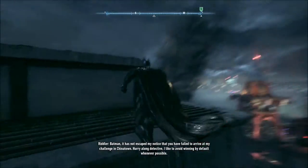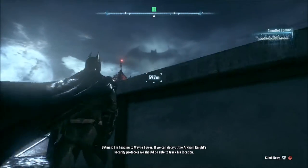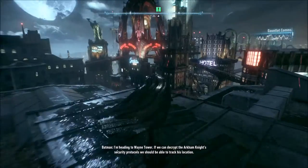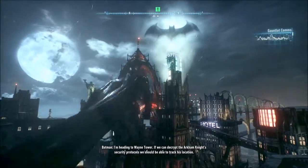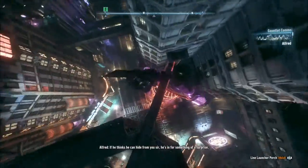No, no, no — I'm not doing the side mission, I'm doing this. There we go. I'm heading to Wayne Tower. If we can decrypt the Arkham Knight security protocols, we should be able to track his location. If he thinks he can hide from you, sir, he's in for something of a surprise.